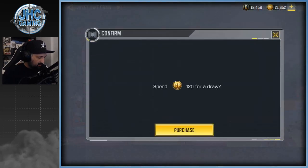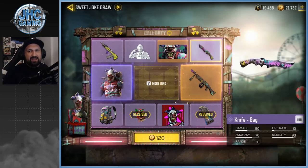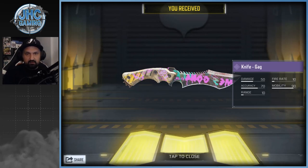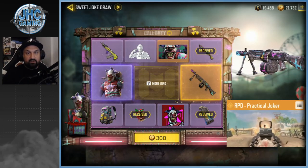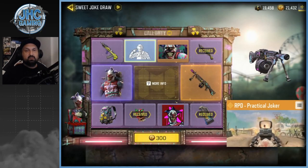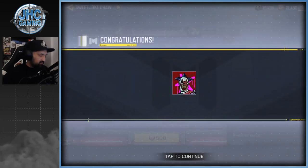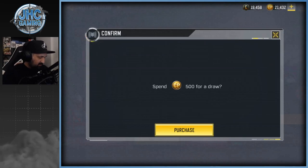Let's go for spin number three — it's 120 CP. Boom, spin number three! Oh, the knife — is it animated? Yeah it is. Not bad, great knife. Let's keep going. Spin number four is gonna be 300 CP. Spin number four — it's getting expensive quick. Also, I forgot to mention there's a calling card and it's animated — that one's great. Next spin is 500 CP.